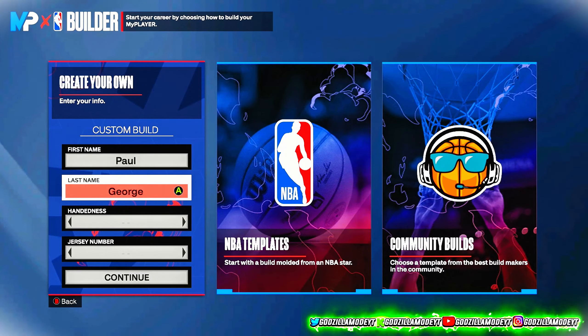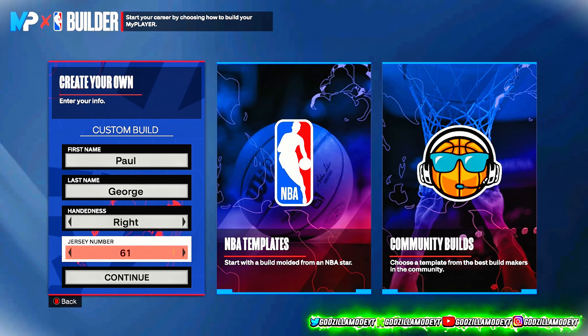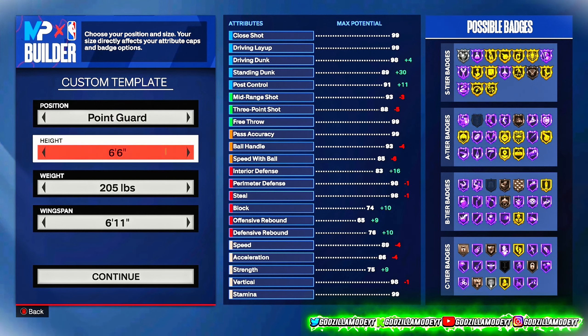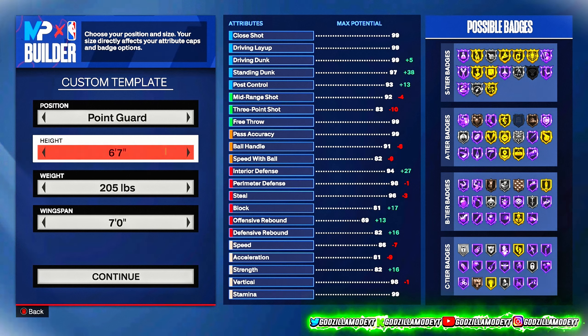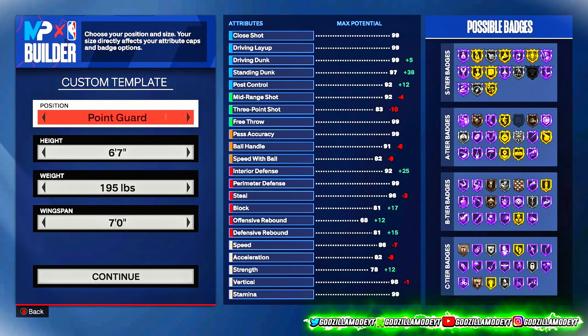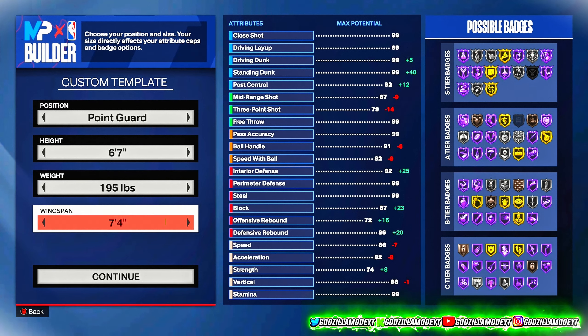Alright boys, so we're right here at the builder. I'm gonna make him a right hand, number 61 — doesn't really matter. He's going to be a point guard, six-seven, and his weight is only going to be 195. But watch this: wingspan at the max, seven-four. When I say this is one of the best toxic builds — the wingspan is crazy, seven-four on a six-seven guard.